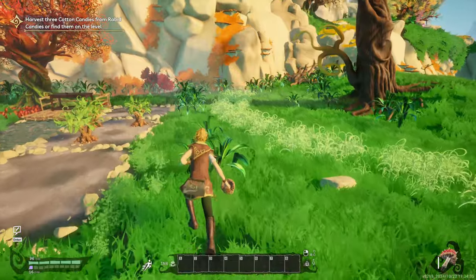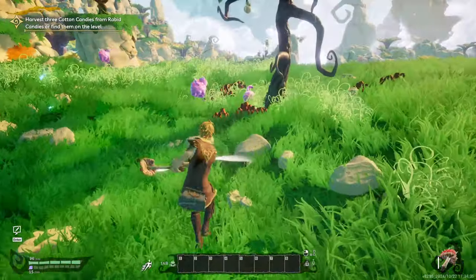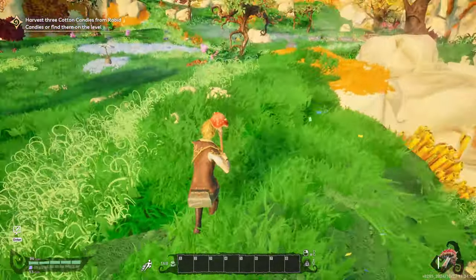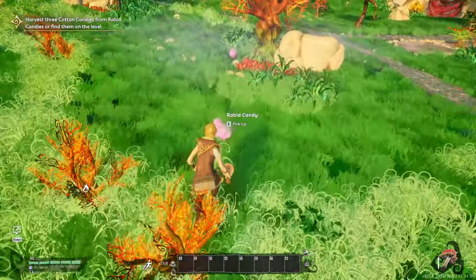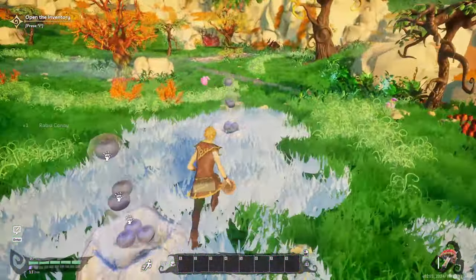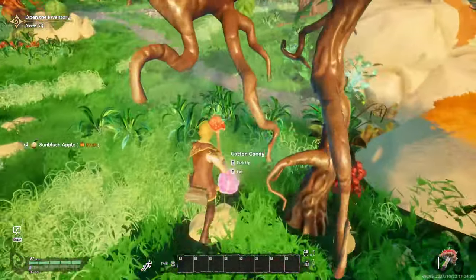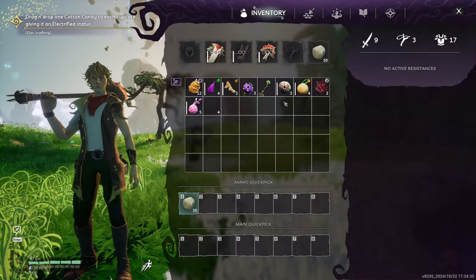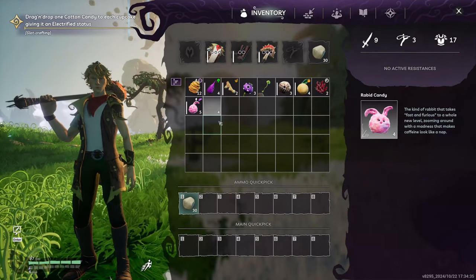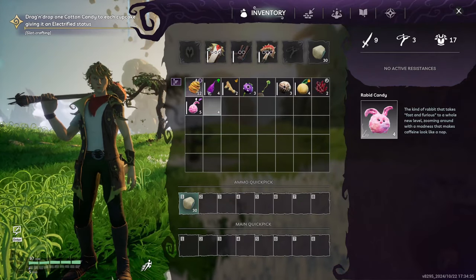We've got cupcakes and popping poppies - looks like some kind of explosive. There's a lot of combinations we might be able to get out of this. There are some bunnies - what do they do? There's cotton candy. I killed one and it literally died and turned into a bloody firework! Did we just pick up the whole rabbit? The item description says it's 'the kind of rabbit that takes Fast and Furious to a whole new level, zooming around with a madness that makes caffeine look like a nap.'